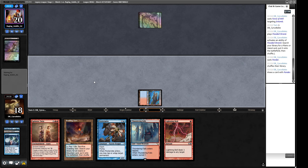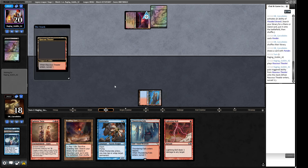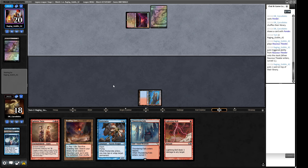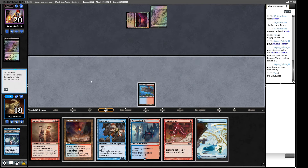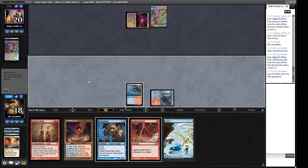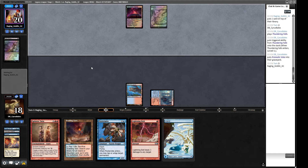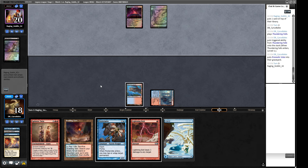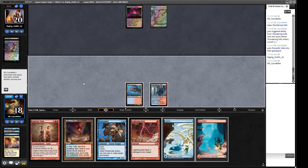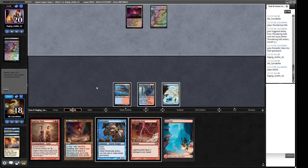We draw a land and can play Thundering Falls, holding up Lightning Bolt. Next turn we can play Pestermite. Our opponent plays a Raucous Theater, putting a card on top, so we need to be a little worried. We play the Thundering Falls, put the Prismatic Vista in the graveyard. If we can get to next turn we deploy the Pestermite, untap, split into Splinter Twin, and our opponent is unlikely to have interaction. There's an argument to tap down their land but I'll just play a basic Island and pass.